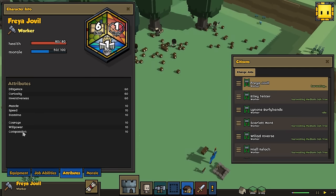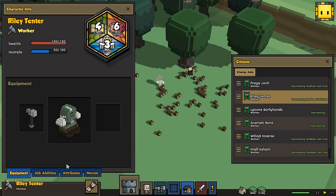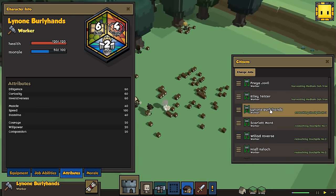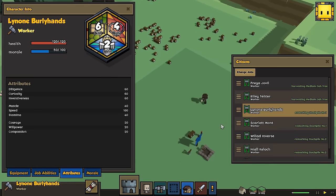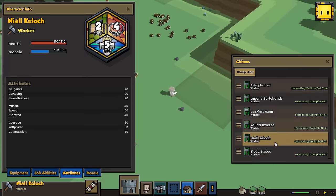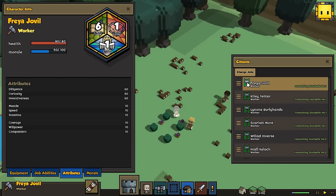This person has 130 hit points, this one has 120. I'm just briefly looking at their hit points because I want my footmen — my people that are going to have swords and shields — to actually have a good amount of health, instead of sending an 80 health person out to defend the realm. But I think Freya is going to be good.